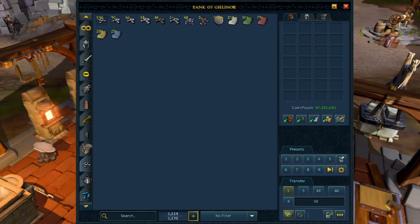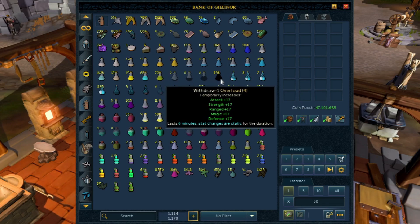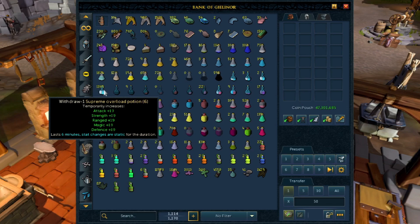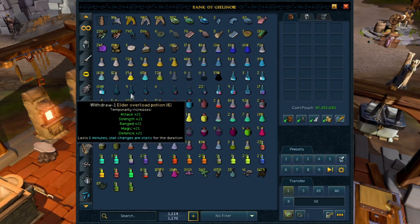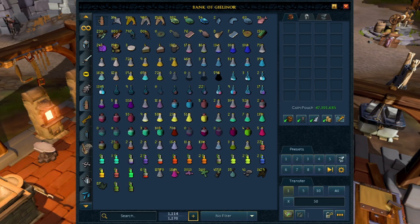I have some of the wool — probably enough regular wool, so I need to focus on the Spring, Summer, Fall and Winter types. Looking at my overloads, I have almost 600 regular overloads and just over 1,300 Supreme overloads, so I'm going to focus on making these Supremes into Elders. I just need a Herblore boost because I'm only at 104 Herblore, not 106 which is required for Elders, but I think I can boost with the God Banner.